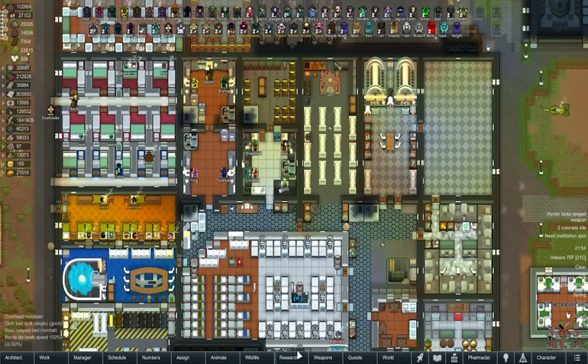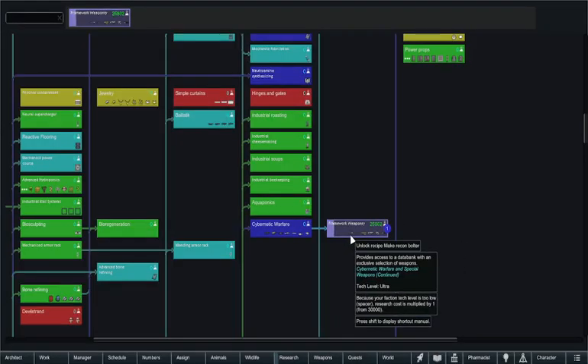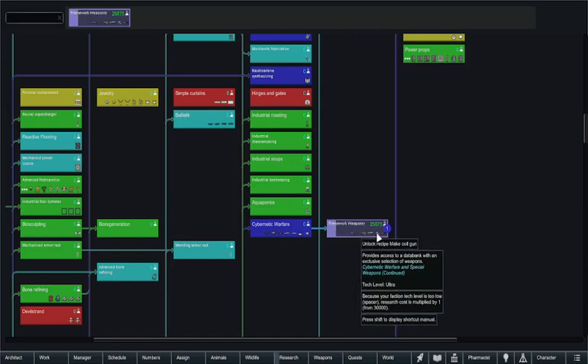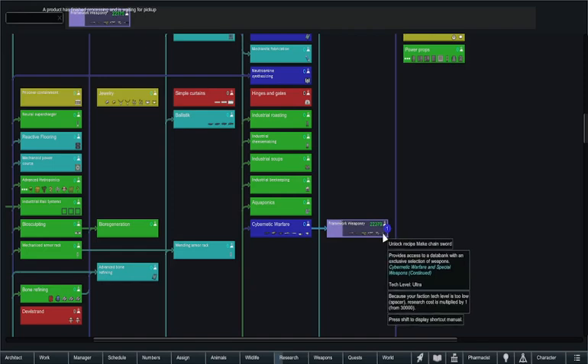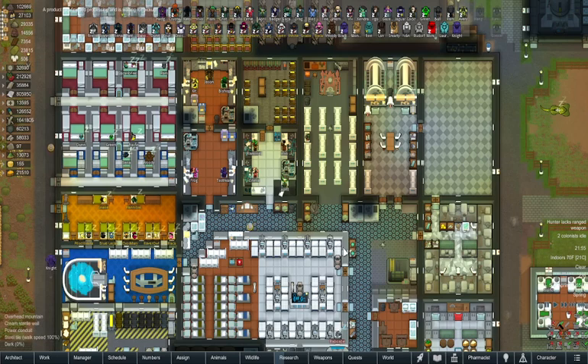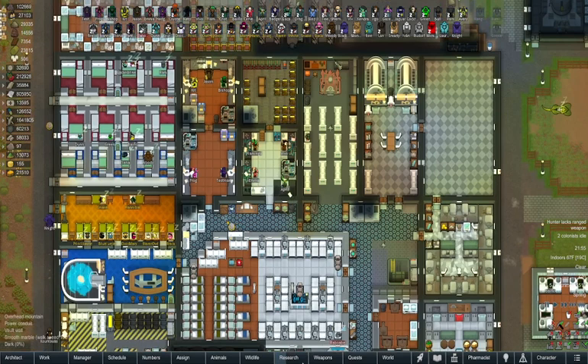We're going to add the disruptor, the napalm blaster, and the accelerator to the queue. Now all we've got to do is wait for them to chew through the last 30,000 research to get us the bolter, the coil gun, the havoc launcher, the plasma gun, the gun blade, and the chainsword. Once they chew through that research we'll be able to set that up and then send people over to work on the items.